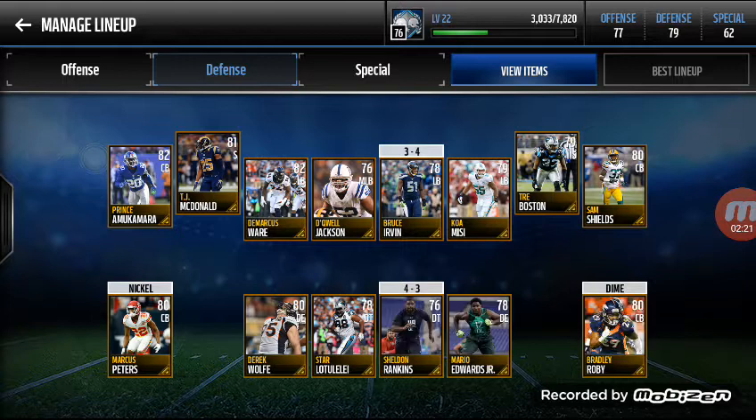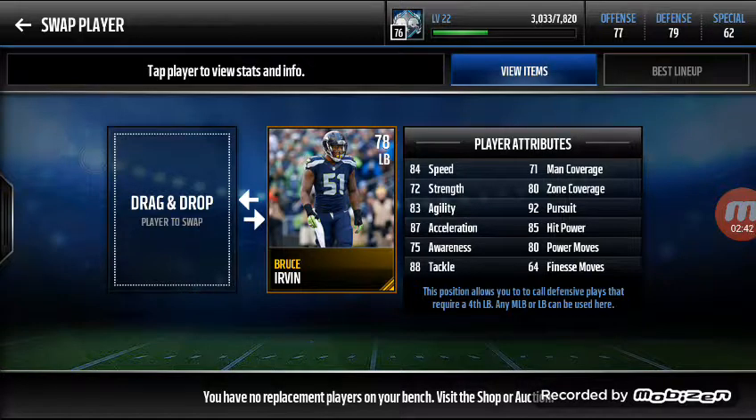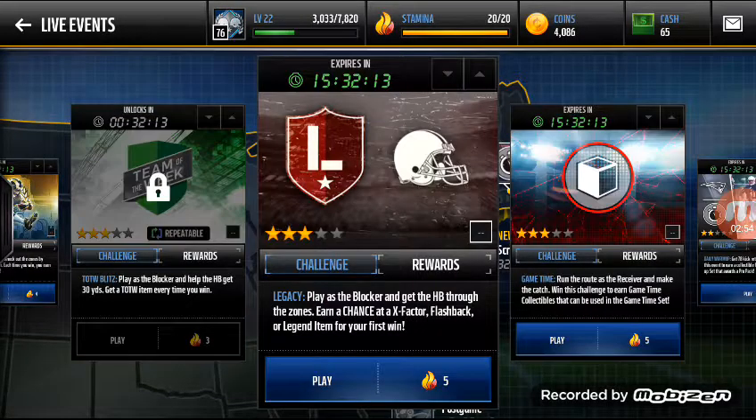Defense — nothing special honestly. I got Marcus Ware, Derrick Wolf — Derrick Wolf is not good at all. I shouldn't have got him; I just got him because of the overall rating. Bruce Ervin is probably one of the best players in the game right now, especially for a linebacker position.